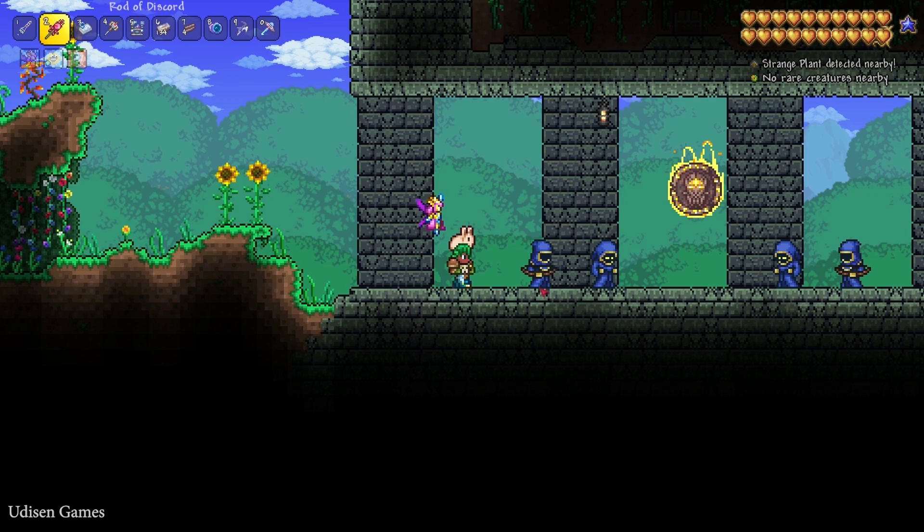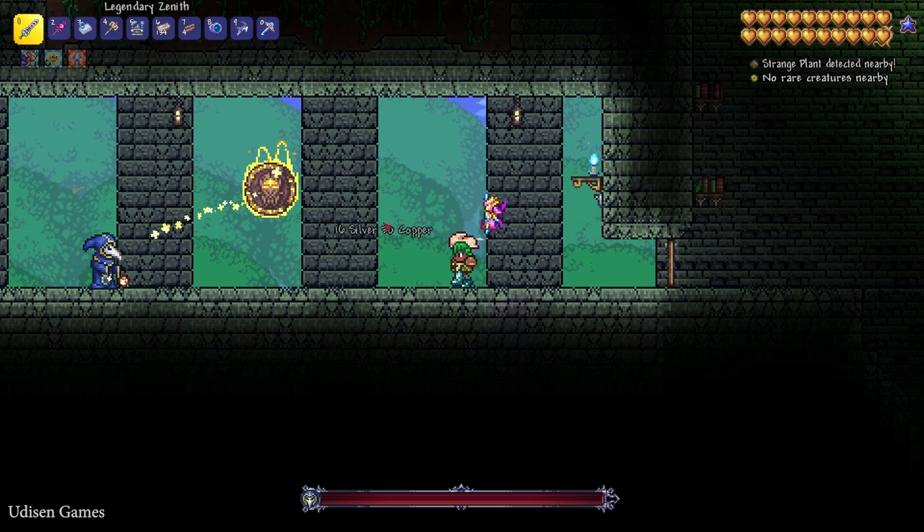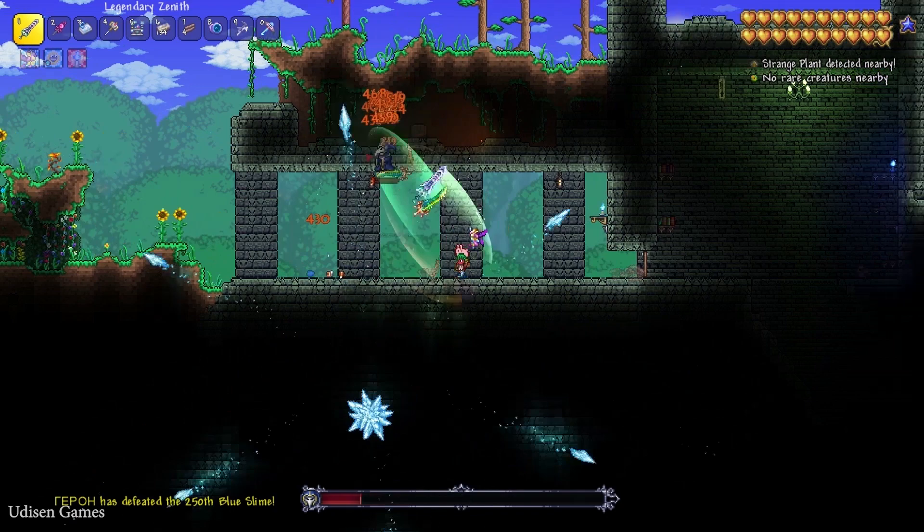Find the Cultist here and wait several days. After that, you can find a new NPC which has spawned here. Simply kill this guy and the Lunatic Cultist. It is a very important boss and very powerful.